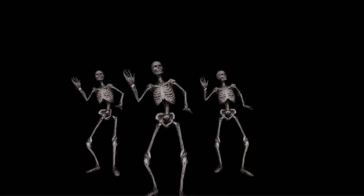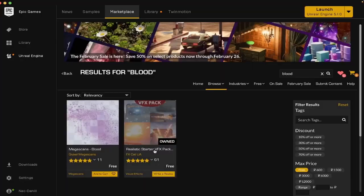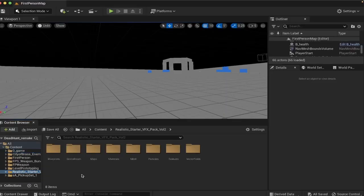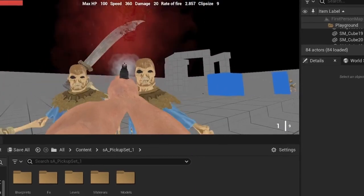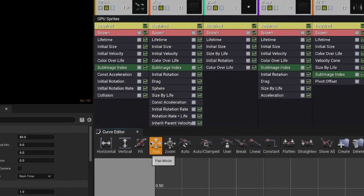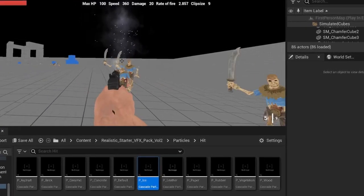Last thing on our list: the particle system. Unreal Engine 5 has a great particle system called Niagara, but it's too complex for me. I listened to my grandpa's wise words once again and stole particles that someone already made. This blood looks so bad, and also skeletons don't have any blood. Let's make it match the color — great. Looks like some cheap Overwatch fan art. Good enough for me.